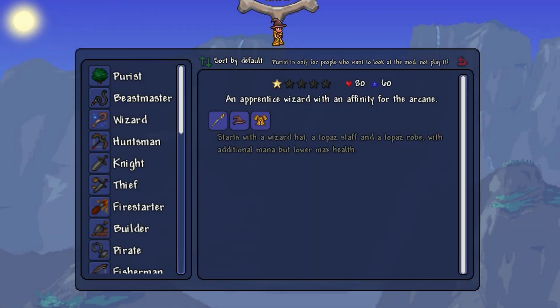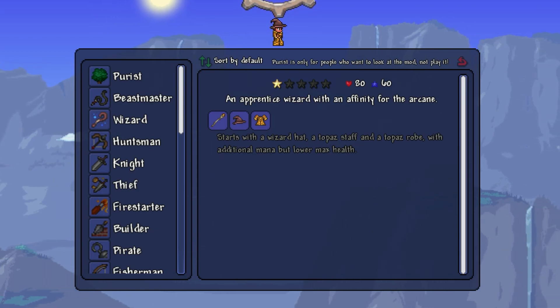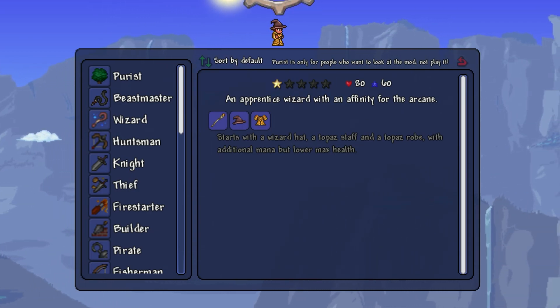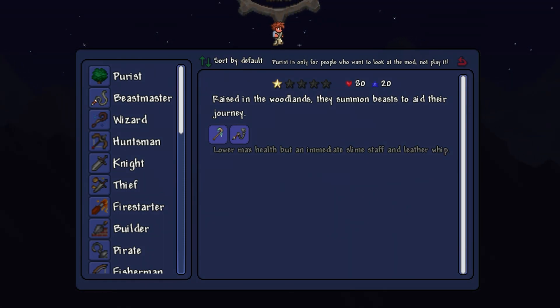The Wizard is the mage origin, starting with a topaz staff, topaz robe, and a wizard hat. They also start with 60 mana and only 80 health. The Beastmaster is the summoner origin, starting with a slime staff and a leather whip, as well as 80 health. Don't worry, they all start with copper tools.